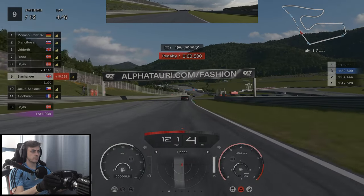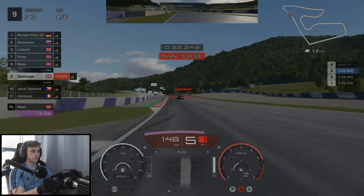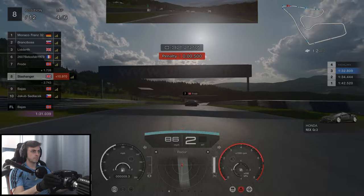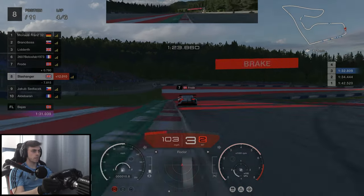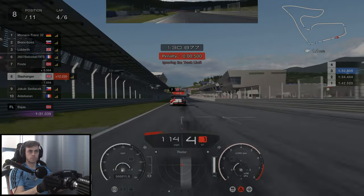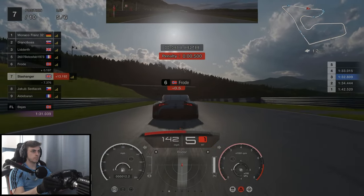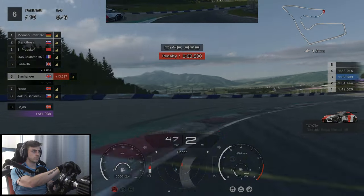At the start of the next lap coming up the hill we've picked up a half second penalty for track limits, but this is where Bahas decides to go into the back of someone — not quite sure why. He ultimately ends his own race and the person in front of him as well. Coming up to the end of lap four we decide to follow Frode's line, but that's a penalty as well — a totally unnecessary half second penalty. As we start to make our way down the hill we pull out to the outside just to try and see what kind of gap there is. Frode out-brakes himself, as we almost do, and we manage to slip past him.